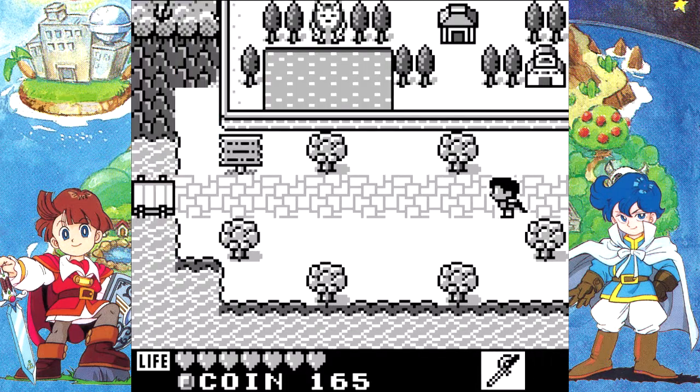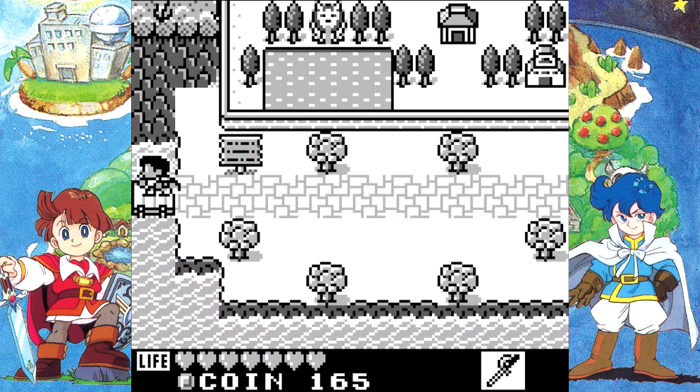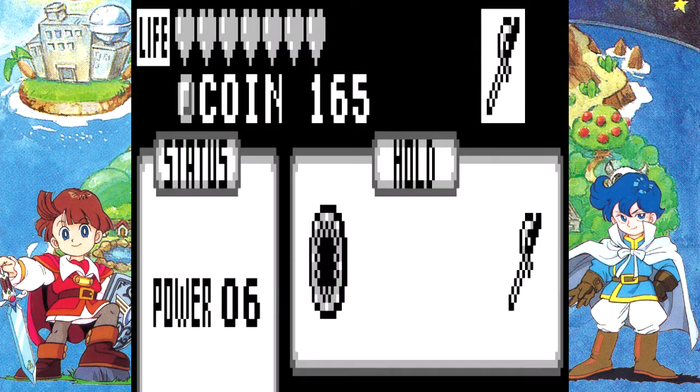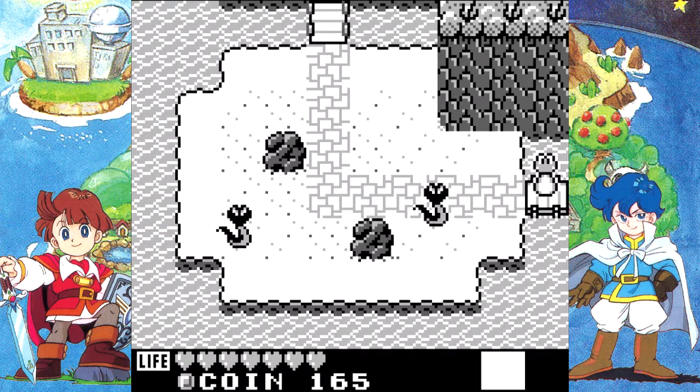Now that that's out of the way, let's go to the west to the Snake's Den. Off-screen, I bought a bunch of eggs and joyfruit, which will hopefully last me through the rest of the game. As Mandola explained in the previous video, we can now transform into a snake, so let's use that power.